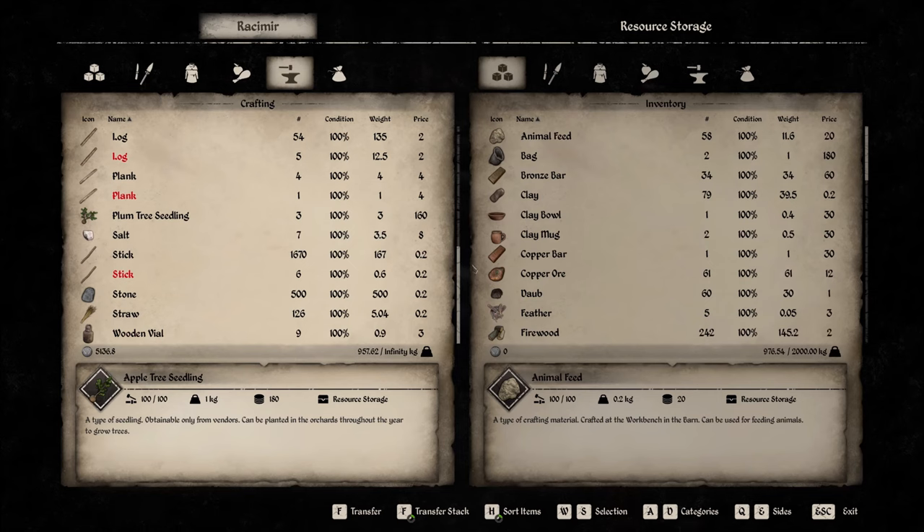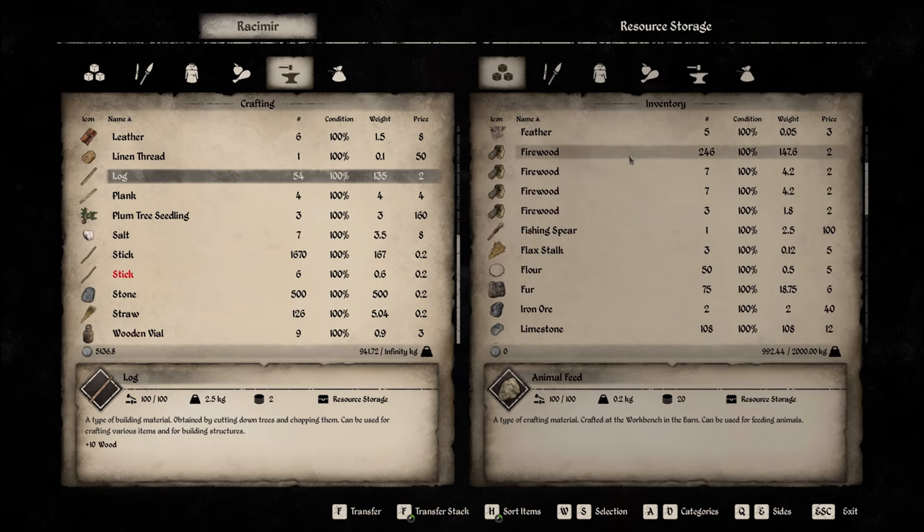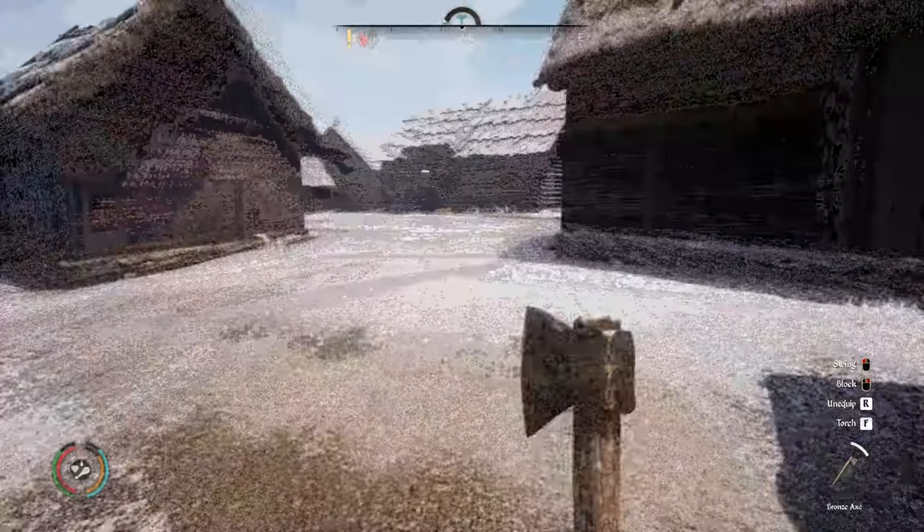One log makes four firewood. If you go into your management it tells you how many you're going to need per day. That's my storage right there — I've got enough firewood.